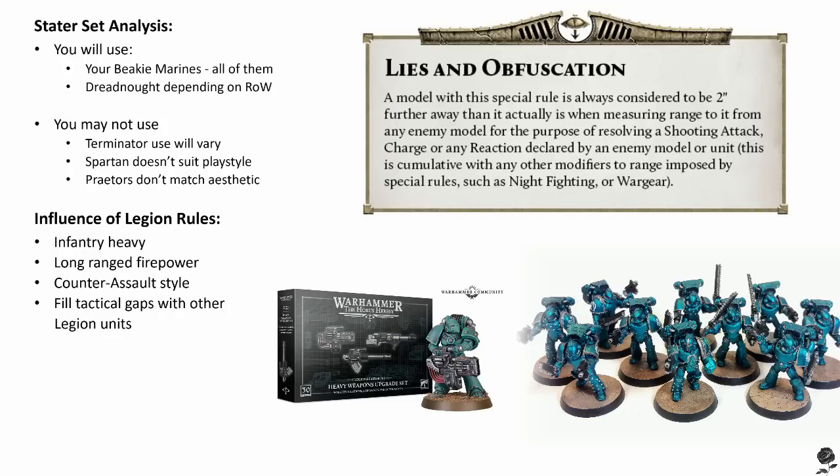For that long range firepower, heavy support squads with lascannons, volkite culverans, and missile launchers are the better choice — you're getting more weapons for your points. If you're making the enemy come to you, you don't need the maneuverability of vehicles that you're paying premium points for. You can support these squads with apothecaries for added survivability and take better advantage of cover. You have a serious advantage to getting the charge off with Alpha Legion units, so picking assault based units that get a bonus for charging is a safe decision. A big assault squad is perfect for this, taking advantage of their greater movement and then getting those Hammer of Wrath hits when charging. Alpha Legion are rather unique in having a second Legion special rule — Rewards of Treachery — which I'll go into in depth as part of the Coils of Hydra Right of War.